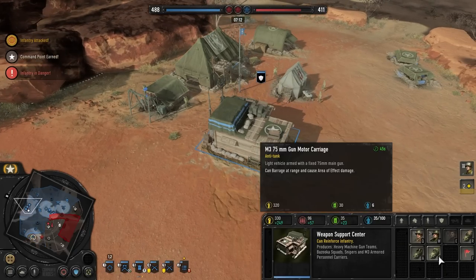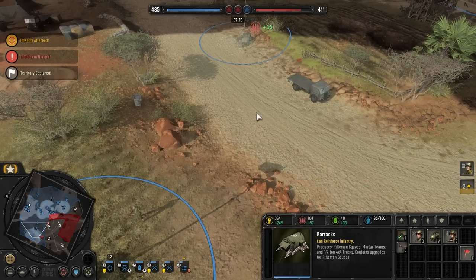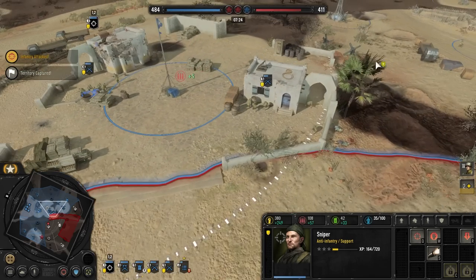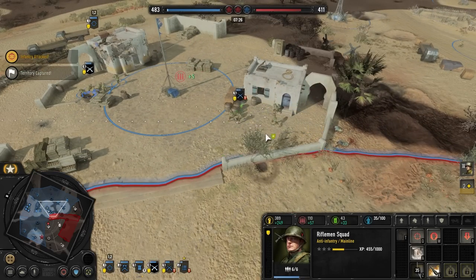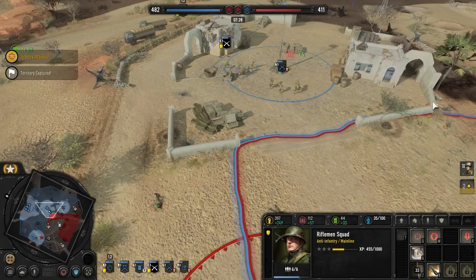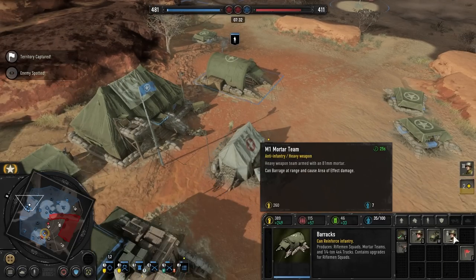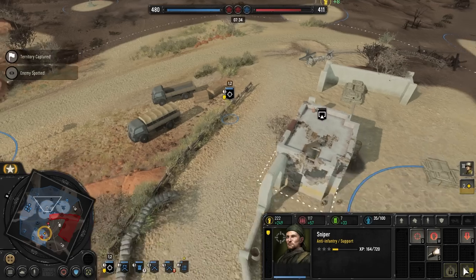Can we get the armored goodness yet? The weapon support center — let's get the motor carriage. Actually, we can save up for something of a little bit better quality. These infantry need to retreat. We have the engineers hanging out. I almost want to get some mortars just to pound them out of that building. The Brownings are good considering how many rifles we have — maybe let's get the rifle upgrades.